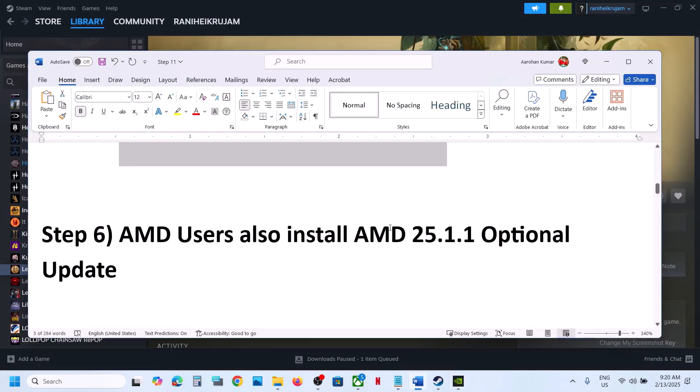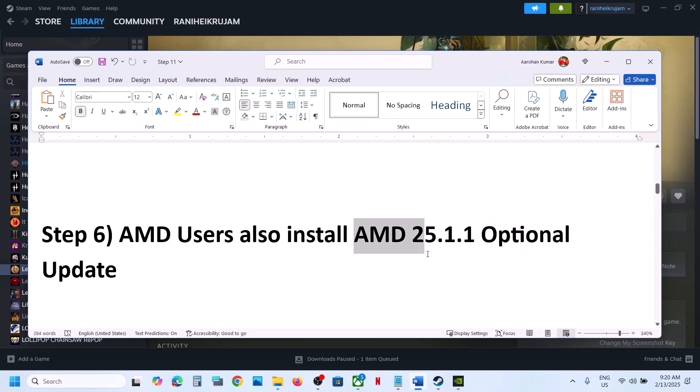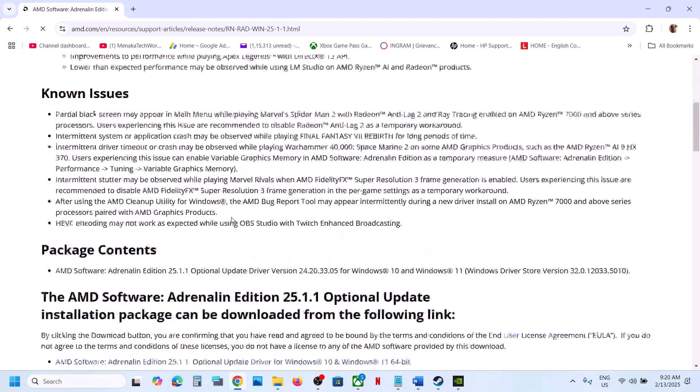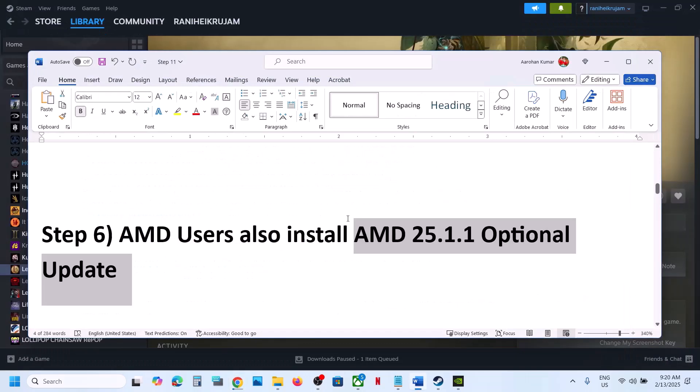The next step is for AMD users — install the AMD optional update. Go to Google and search for it, then go to the AMD website. You can see AMD 225.1.1 optional update — click on it and download it. Once the download is complete, run the exe file, install it, restart your computer, and then launch the game.